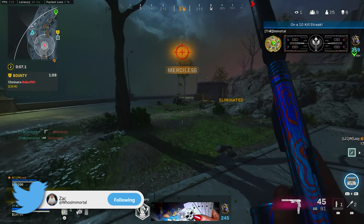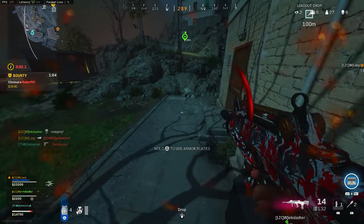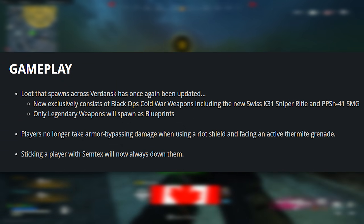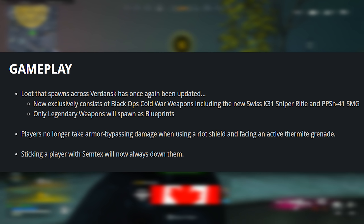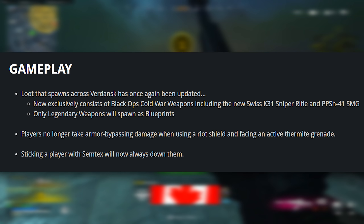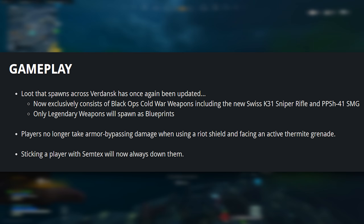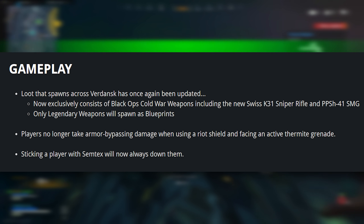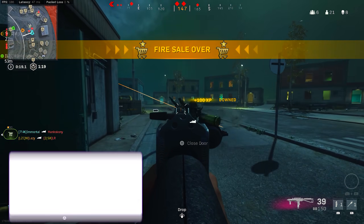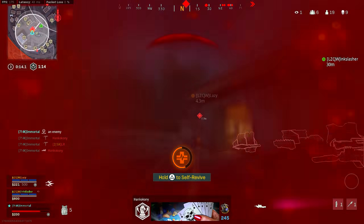This patch also features multiple backend changes. Mics were disabled in infinite respawn modes like Plunder. The loot was updated to fit Season 3 and now exclusively consists of Cold War weapons — so you're not going to find any Modern Warfare weapons as ground loot — and this loot includes the new K31 Sniper and the PPSH. They also changed the Semtex: now if you ever stick a player with a Semtex, it's always going to down them, which is a pretty big W since it rewards you for actually pulling off that difficult play.